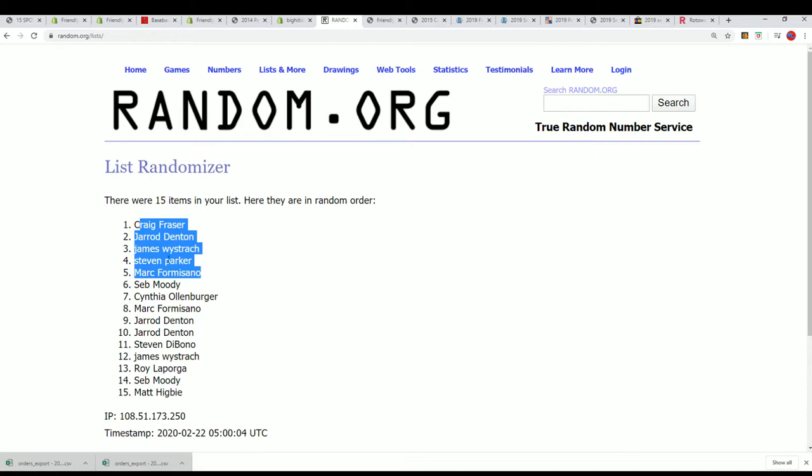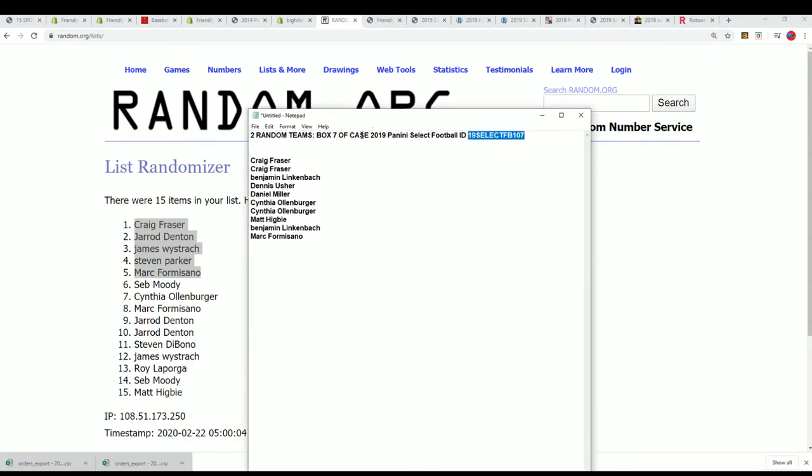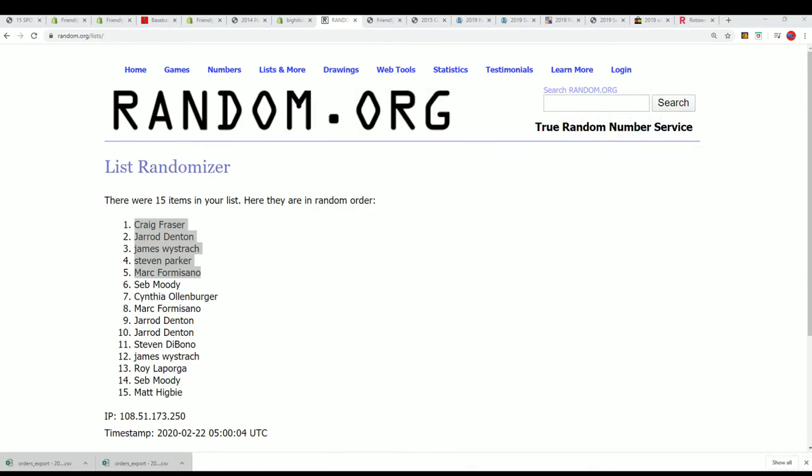Alright Steven, there are our filler winners. Surprise surprise, you have made it into the break for names in the top five. Congratulations for getting into Select for around a third of the price. It's five out of 15, around a third of the price - that's how that works. We have our complete owner list right here for the box break, and let's go ahead and get things ready.